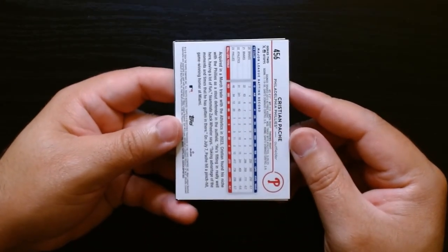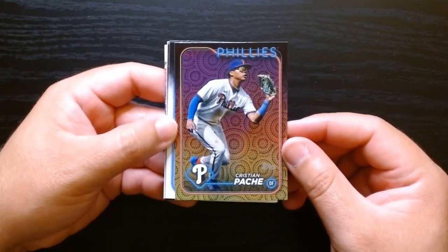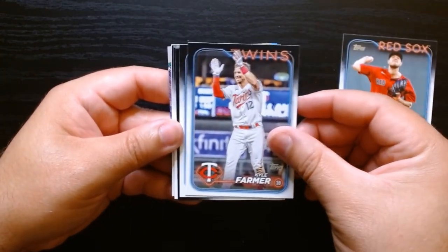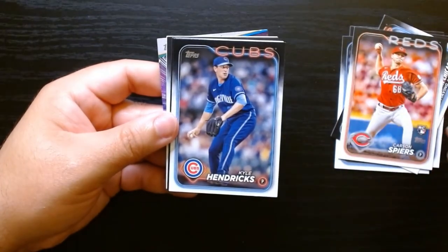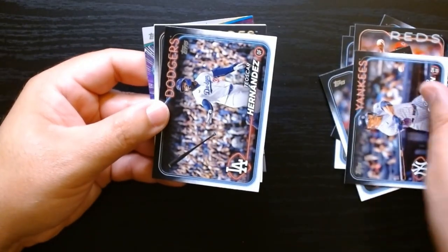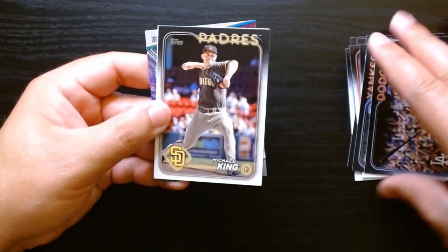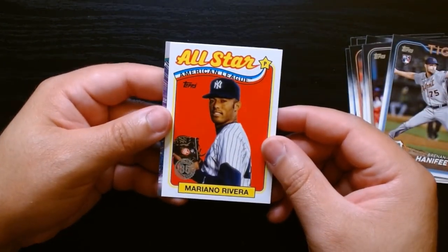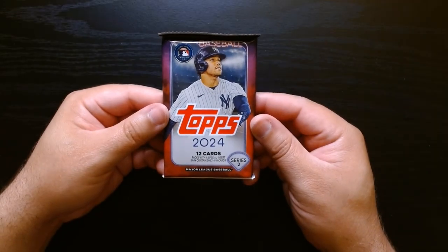Another upside down card — Christian Pache this time. Another one with those circles in the back — I'll have to look that parallel up, but I like that design. Tanner Hoek. Spears on the rookie. Giancarlo — once upon a time one of the most feared home run hitters for a year or two, but after going to the Yankees he hasn't been the same as when he was with the Marlins, hitting 50. Mariano on the All-Star 1989 — that one's pretty nice, in yellow. Next-to-last pack, let's go.